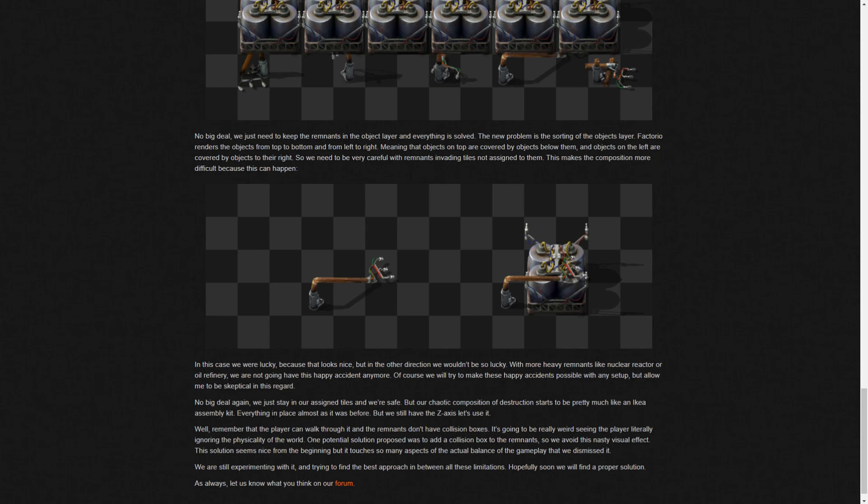Staying within assigned tiles keeps things safe, but there's still the Z-axis to consider. Since players can walk through remnants and they have no collision boxes, it's going to look really weird seeing the player literally ignoring the physicality of the world. One potential solution proposed was to add a collision box to remnants to avoid this visual effect, but it touches so many aspects of actual gameplay balance that they dismissed it. They're still experimenting and trying to find the best approach within all these limitations.